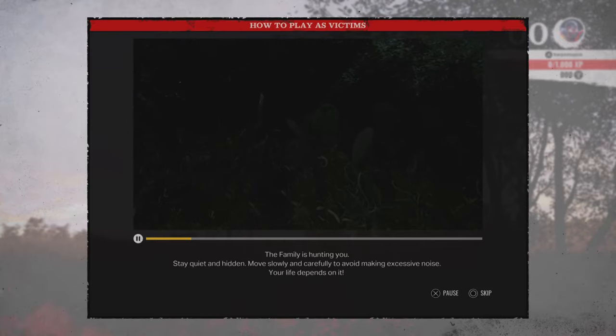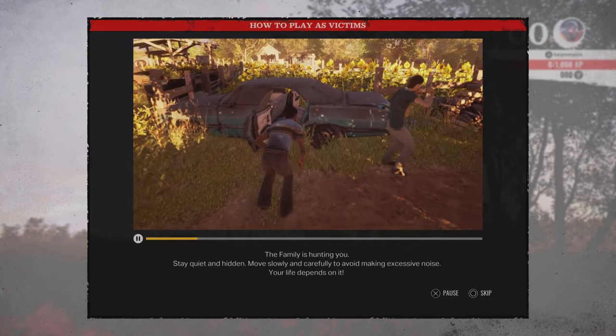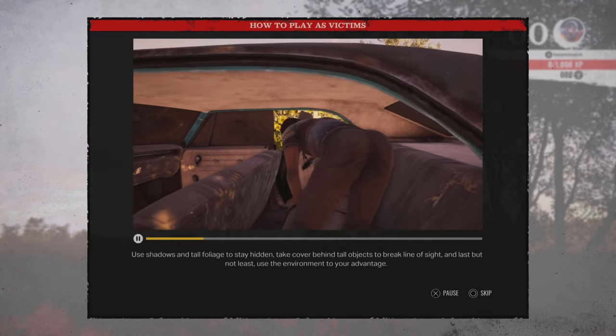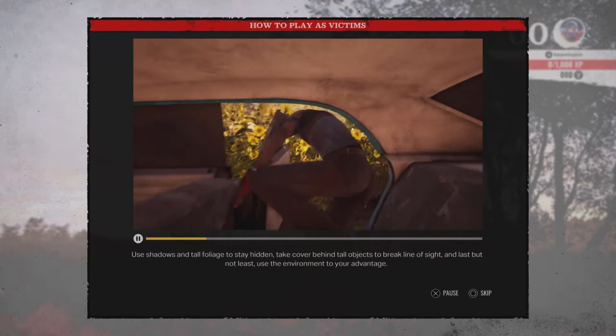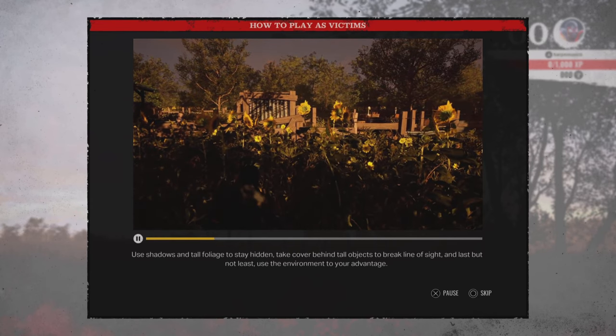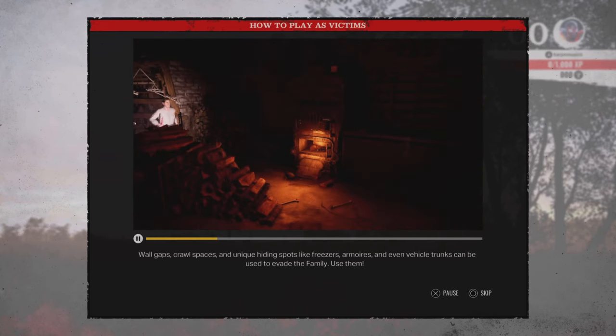Stay quiet and hidden. Move slowly and carefully to avoid making excessive noise. Use shadows and tall foliage to stay hidden. Take cover behind tall objects to break line of sight. And last but not least, use the environment to your advantage — wall gaps, crawl spaces, and unique hiding spots like freezers, armoires, and even vehicle trunks can be used to evade the family. Use them.